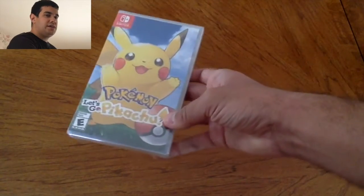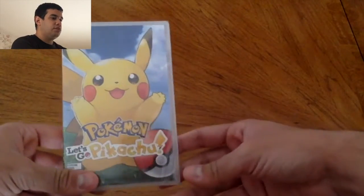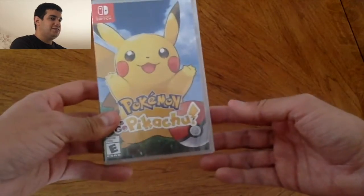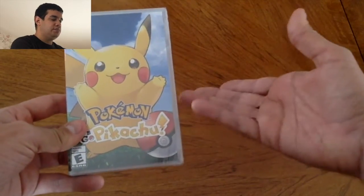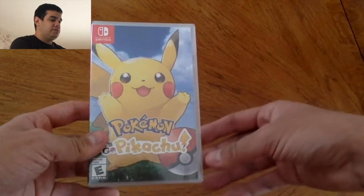How's it going everyone, this is Shadow Trainer 1030, and today I have a special opening for you all. This is related to Pokemon Go, well sort of — I'm going to be opening Pokemon Let's Go Pikachu. I picked this up at the local game shop and it's the EB Games version. I chose this one because my younger sibling likes Pikachu better.